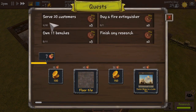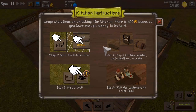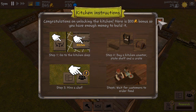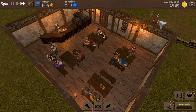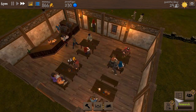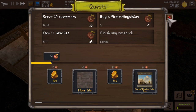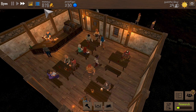This is looking good. We need 11 benches and we need to buy a fire extinguisher soon. Now that this is done we can actually build a kitchen, which is something we need. Let's get the band in because that's quite cool - we can start with kitchen instructions. We have some money saved. Let's wait until the next day to finish our research - we can almost claim our first pile of money over there.